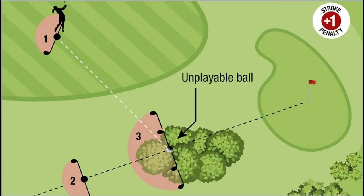Option two is back in line relief. Keeping where your ball is and the flag in line, you can go back as far as you like. In this example, say you went back 50 yards so you were clear of the tree — you could play over the tree or give yourself a sight line. You mark your reference point, decide you can play it from there even though it's 50 yards back. From there you have one club length, not nearer the hole, at each side of the reference point, and the semicircle behind.